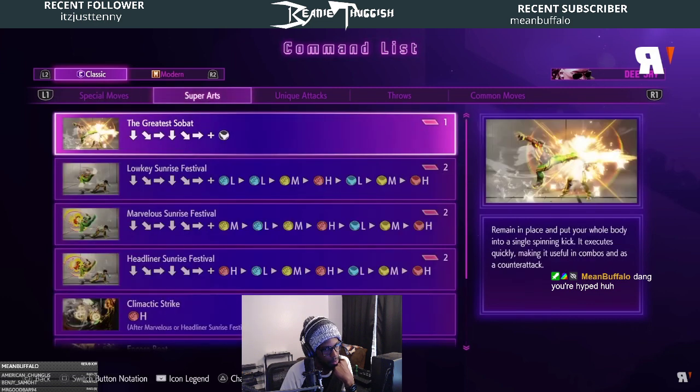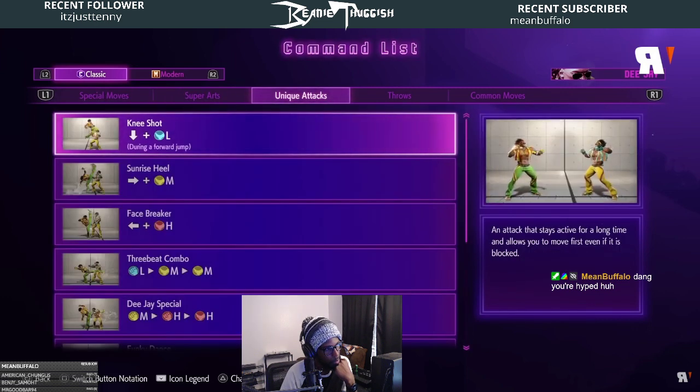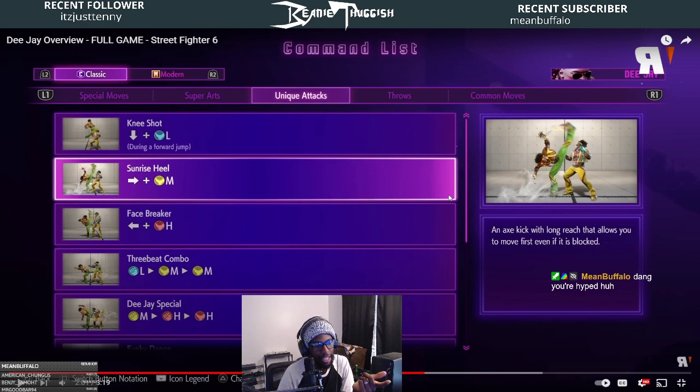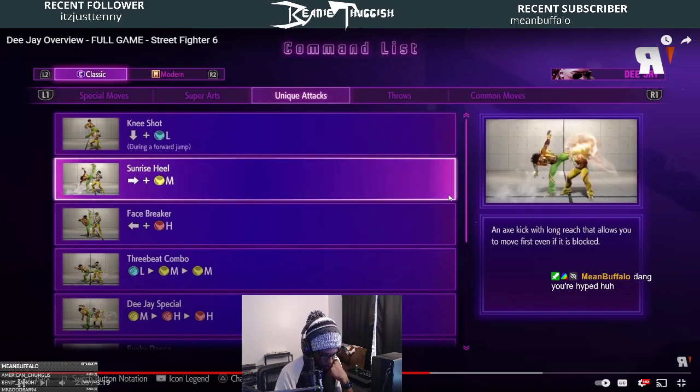A whole host of unique attacks and target combos rounds out his moveset. Top of the list: Sunrise Heel — it's an axe kick with long reach that lets you move first even if blocked. It very much looks like an overhead. If this is a plus-on-block overhead that's also plus enough on hit to combo into a light — that's really strong. He's had this since '93.